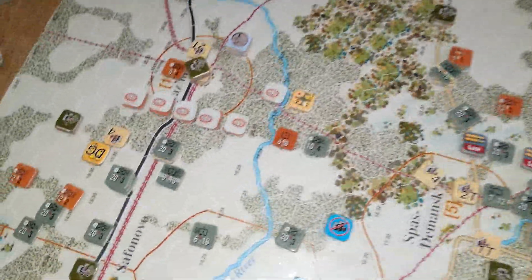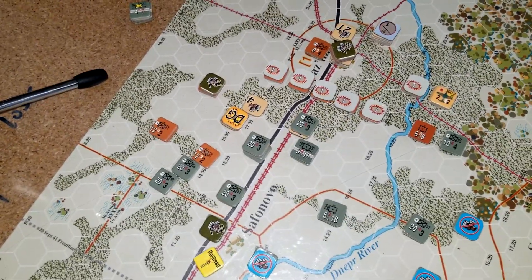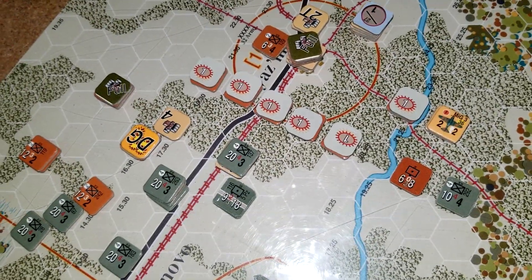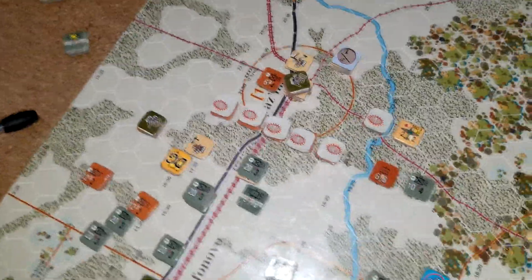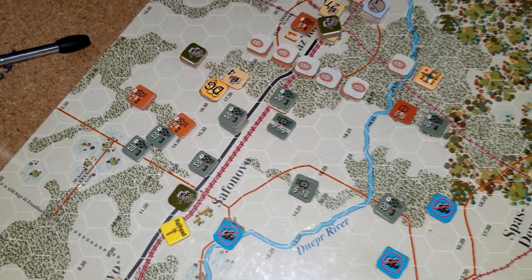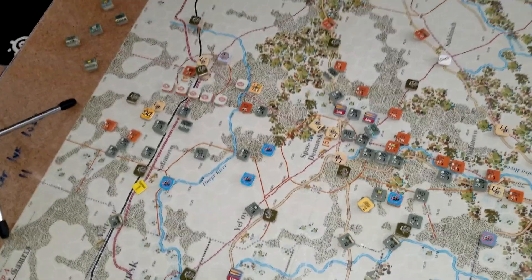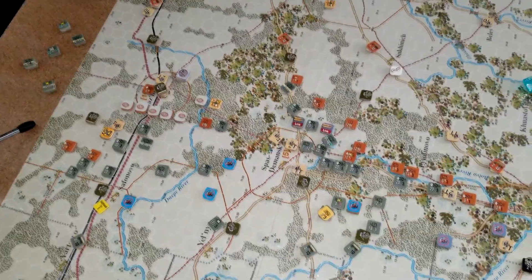Up here towards Vyazma you can see what's going on — the Germans have pushed the Russians back. I did have to pull a couple of Russian units away from here and take them south. You've got all these 8-1 militia or just bad infantry units sitting in the improved positions, the hedgehogs — they're not going to do much. The Germans have tossed aside all the armor and most of the infantry divisions that were sitting to the west of Vyazma. We're getting ready to start turn three and we'll roll for supply.